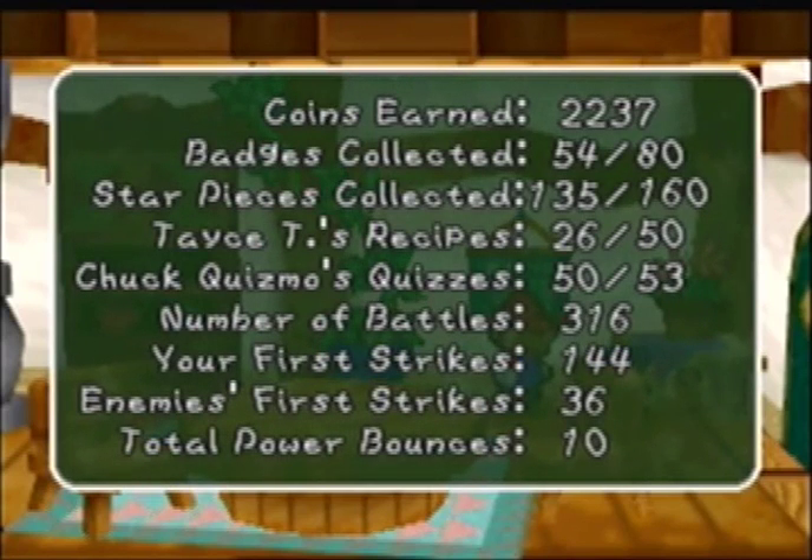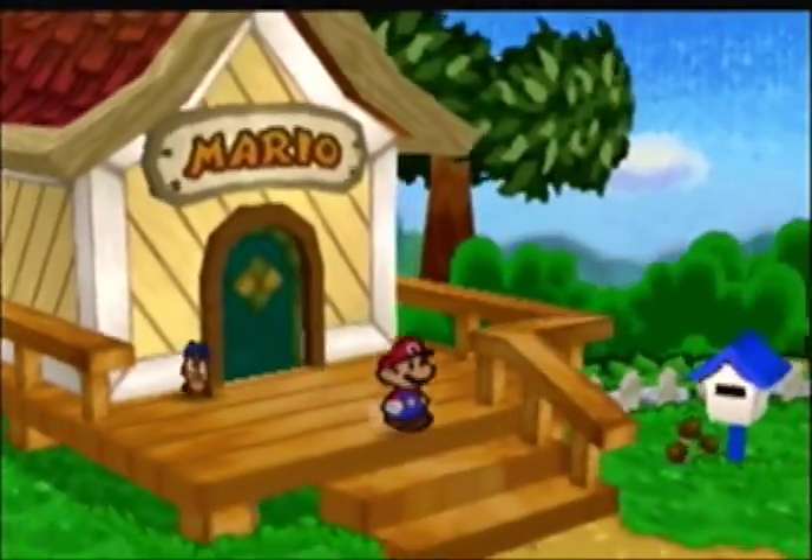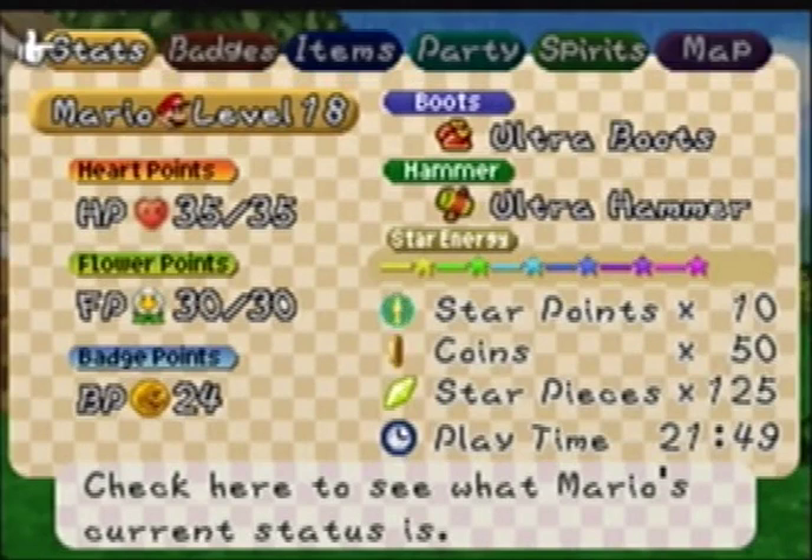So we are now halfway done through the recipes. We still have 14 Chuck Quizmo questions to answer, 25 star pieces left to go, and most of the remaining badges will be bought from Ralph's place and in Chapter 7. With that, I'm going to end this recording session. I hope you guys enjoyed it — we got lots of stuff done, especially the between-chapter stuff in Toad Town. I'll see you guys next time when we start Chapter 7 and begin the quest to rescue the final Star Spirit. We're getting close! This is GeeseGuard16 signing out. Later.